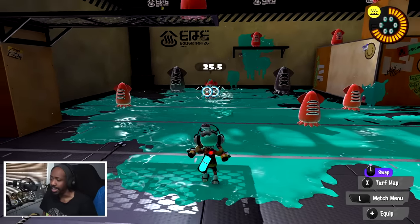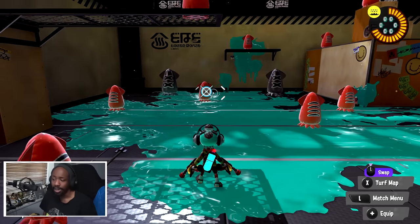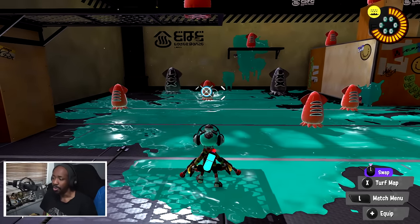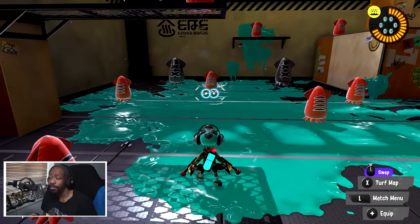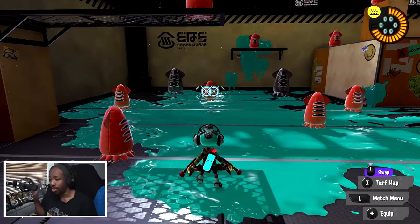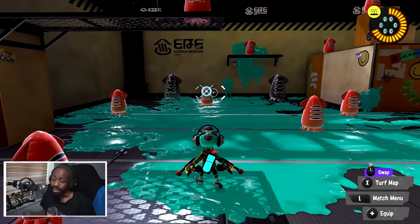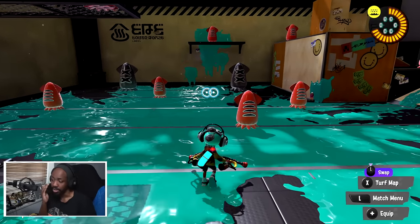I'm also putting Thermal Ink on the list because this weapon could actually be a decent contender for it. The long-range firing mode is not going to kill enemies all the time, so even getting one shot enables Thermal Ink. If you're playing on maps with a lot of walls, Thermal Ink can be pretty beneficial — just like Tri-Stringer, Squeezer, or Blublobber can benefit from it. So in terms of some recommendations for what to run, I think those are pretty good options.